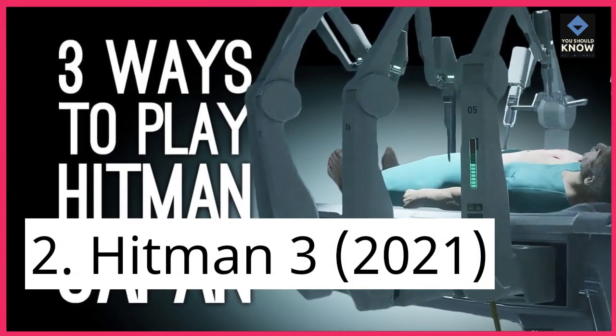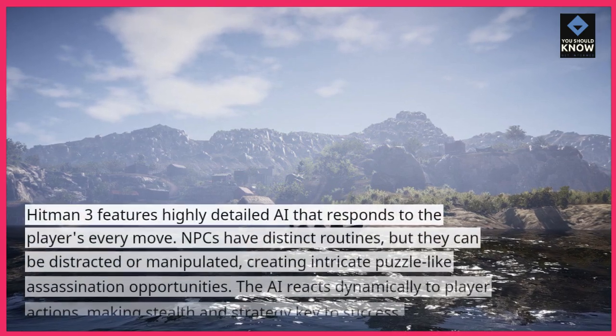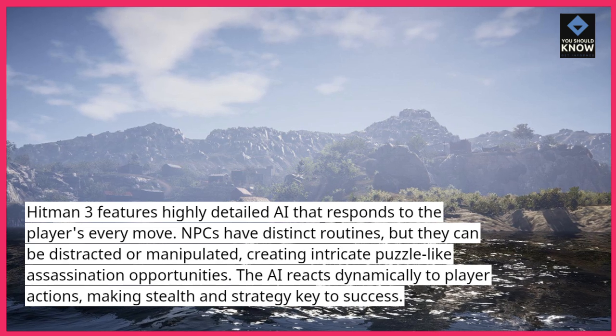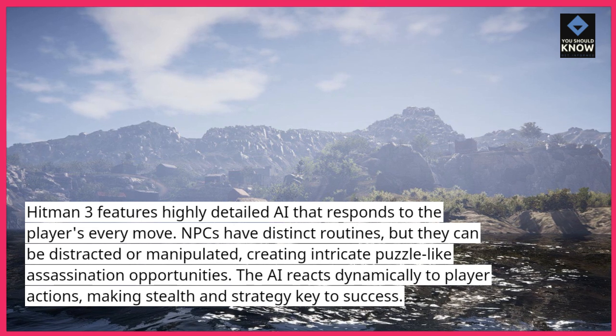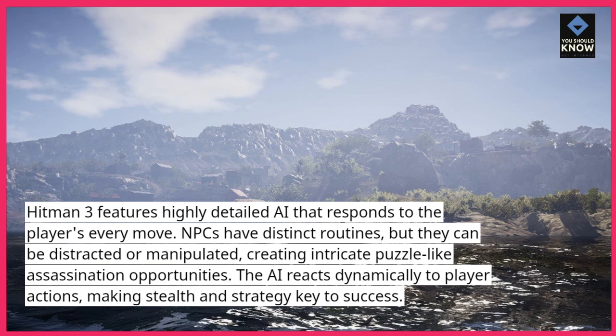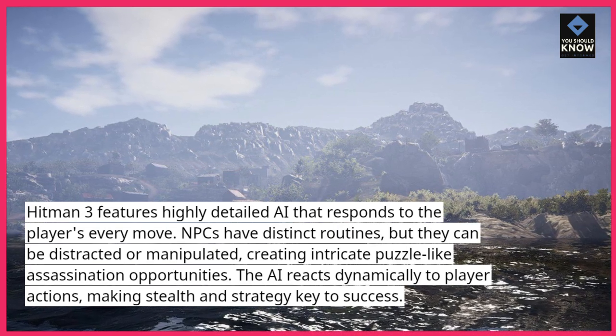2. Hitman 3 (2021). Hitman 3 features highly detailed AI that responds to the player's every move. NPCs have distinct routines, but they can be distracted or manipulated, creating intricate puzzle-like assassination opportunities. The AI reacts dynamically to player actions, making stealth and strategy key to success.